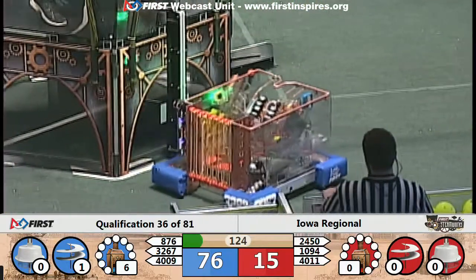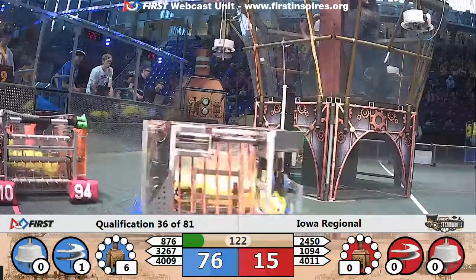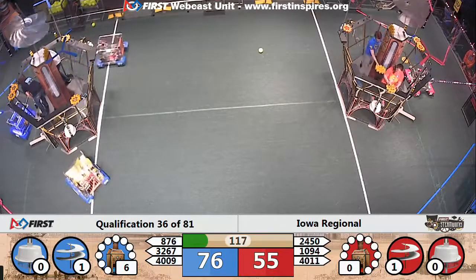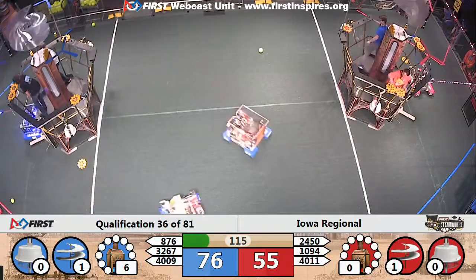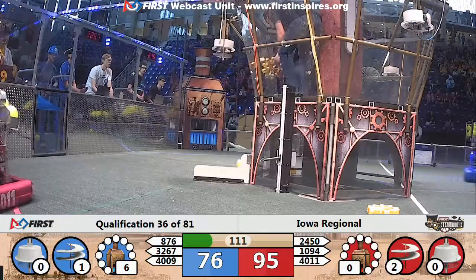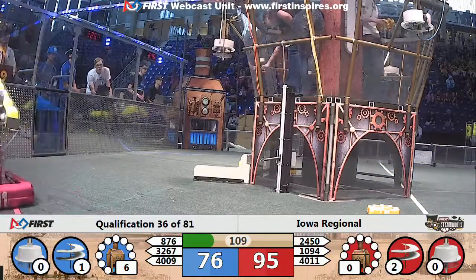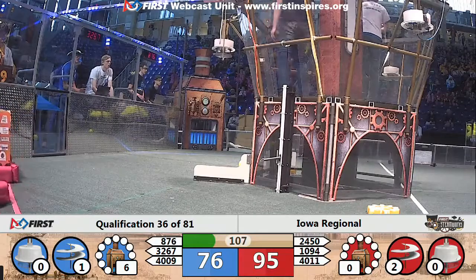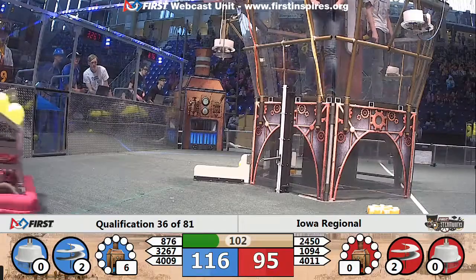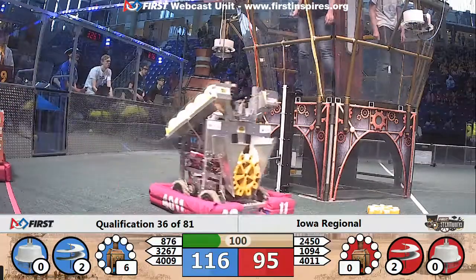Red hands hold up now in tele-op. Two red robots heading toward the corner station. Blue robots doing so now. Reds have jumped in front — they've got a low rotor spinning. But blue takes the lead back as their low rotor starts spinning.